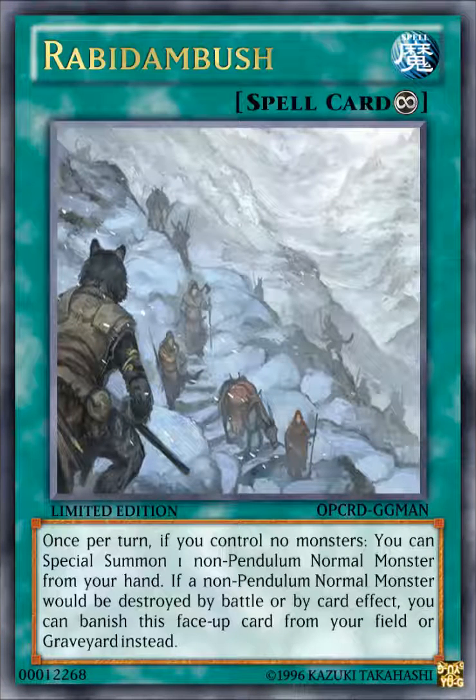The next card is Rabid Ambush. It's a Continuous Spell Card that reads: once per turn, if you control Normal Monsters, you can special summon one non-Pendulum Normal Monster from your hand. If a non-Pendulum Normal Monster would be destroyed by battle or by card effect, you can banish this face-up card from your field or graveyard instead. So this card supports all non-Pendulum Normal Monsters, especially Rabbit Dragon, which is a Normal Monster that is not a Pendulum.